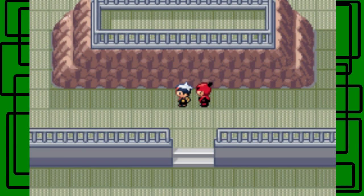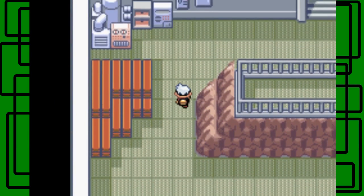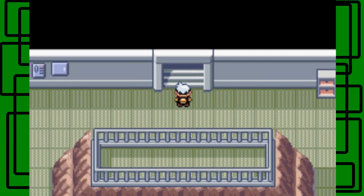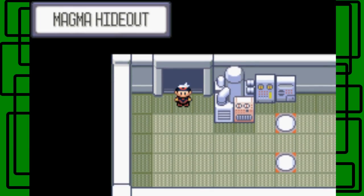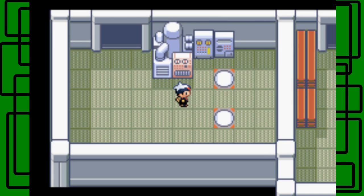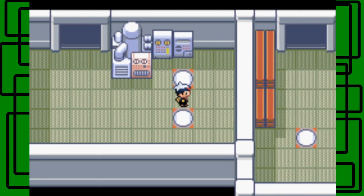I think it is Team Magma Admin Tabitha again that we have to battle next. In Pokémon Sapphire it's Team Aqua Admin Shelly, and in Emerald it's also Team Aqua Admin Shelly. Because in Emerald, Team Magma was at Mt. Pyre — it's more of a hot zone with all the steam — and with this hideout being near water, Team Aqua would take it over if you're playing Pokémon Emerald.